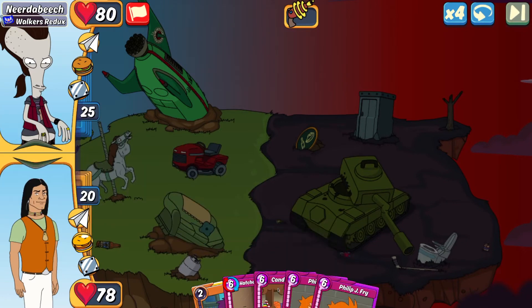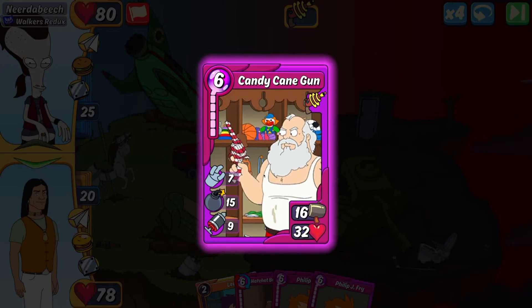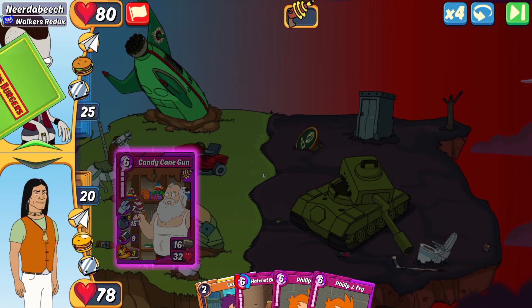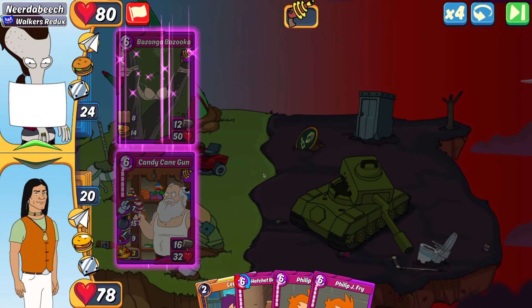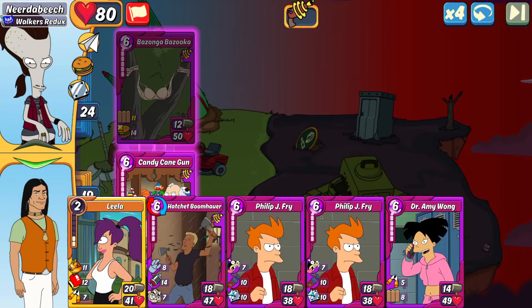Next match is against Near the Beach. I only have my Candy Cane Gun as my item, so that's my default move, and we'll decide on the combo afterwards. He plays a Bazanga Bazooka — scary combo potential. I have my Whale Hunt with Amy, so I can do Whale Hunter or Freezer Burn.